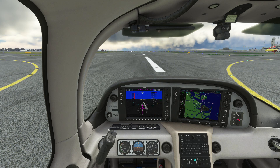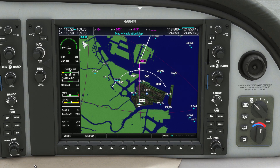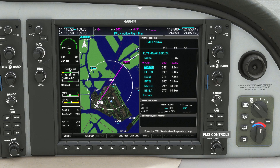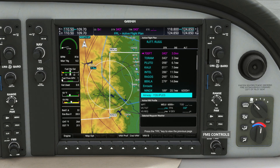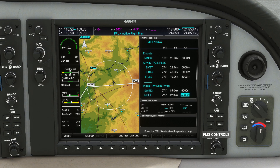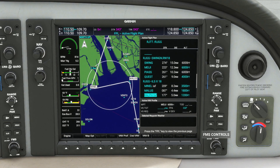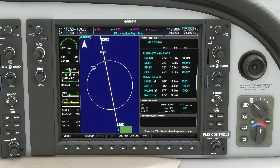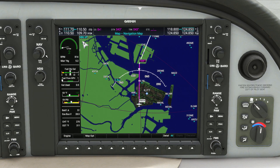On the tarmac at Haneda, we'll head down to the MFD and go to the flight plan page to check that we have a flight plan fed through from the world map, runway to runway. Everything looks good — we've got our SID out of Haneda, some en route waypoints, and our arrival and approach into Nagoya. The G1000 has also pre-planned altitudes, which means we can use VNAV during our flight. With that checked, we can exit the flight plan page and tune our nav radio to the ILS frequency at our destination.